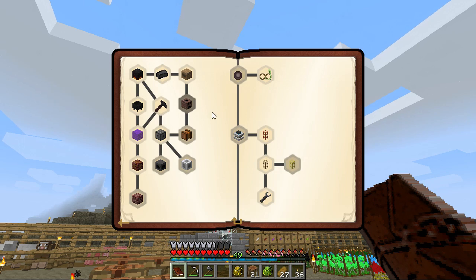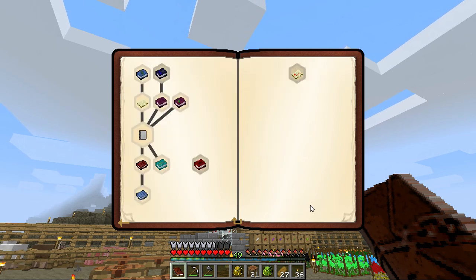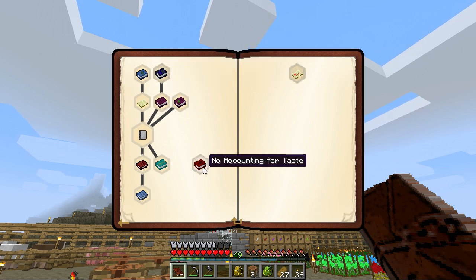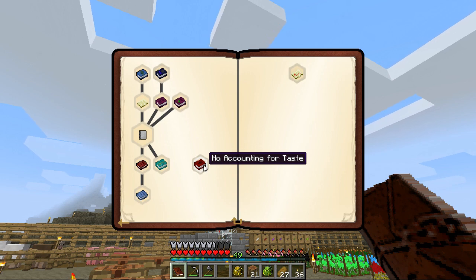So if we come into our book and go - I believe it's under teaches - there we go. We can see we have a new book that we can make. This one was virtually impossible right now for us because it needs another star.